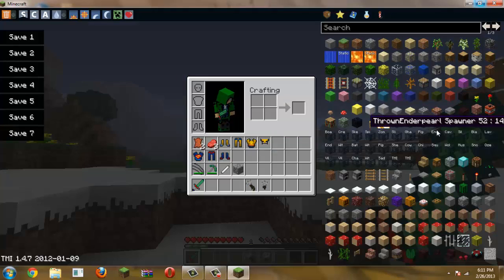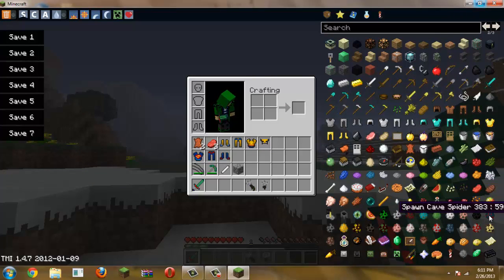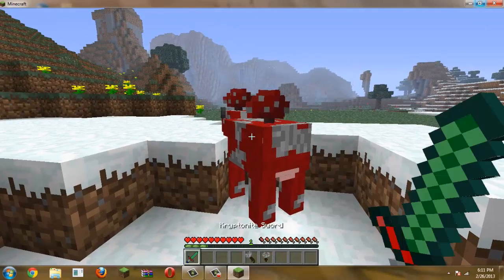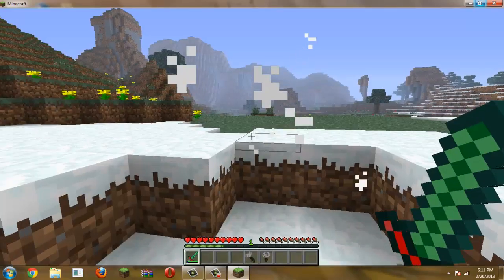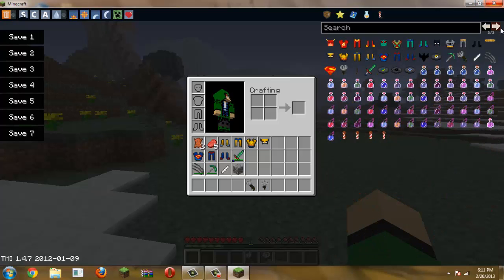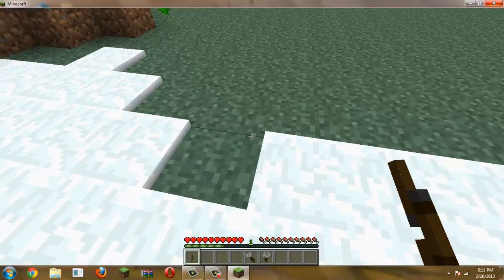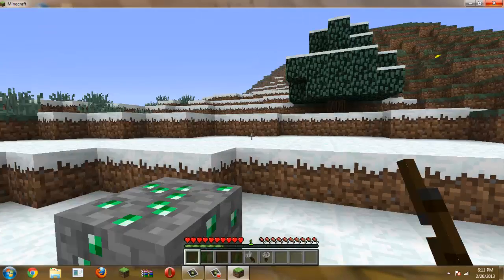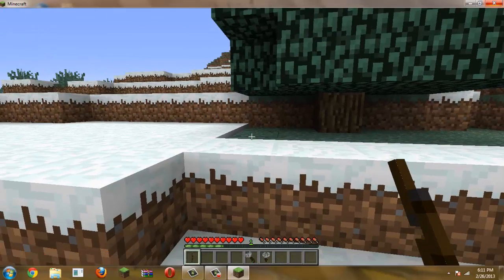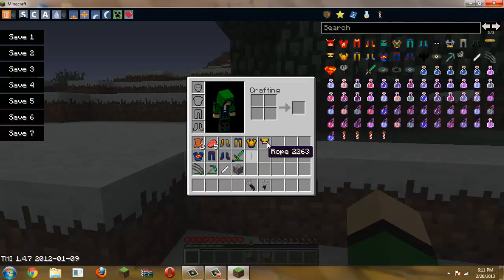Then we got the Critter Knight sword. Let's use a Mooshroom — bam, one hit. Can you believe this? This sword is amazing and so awesome. There's also a rope item — I don't know how to use it. I think you're supposed to place it onto trees or something. I really do not know. I guess it doesn't work, or maybe it does.